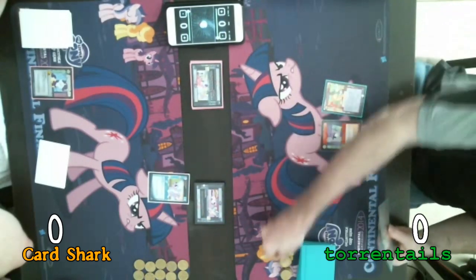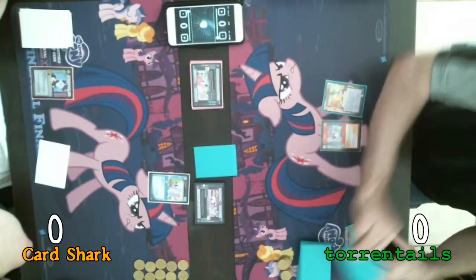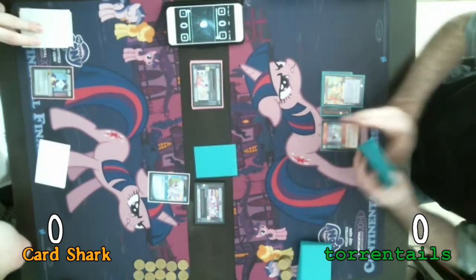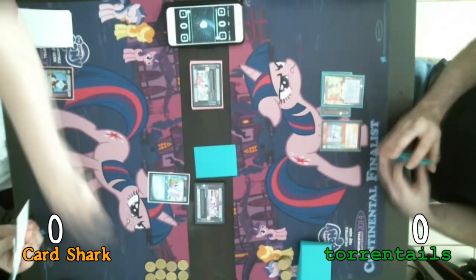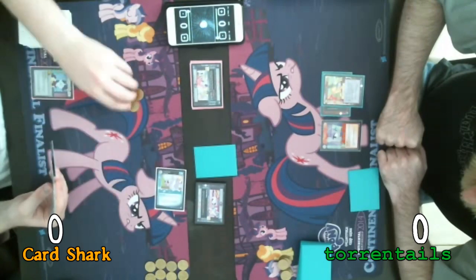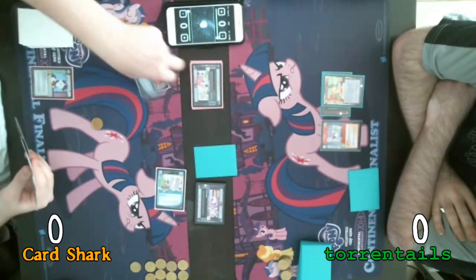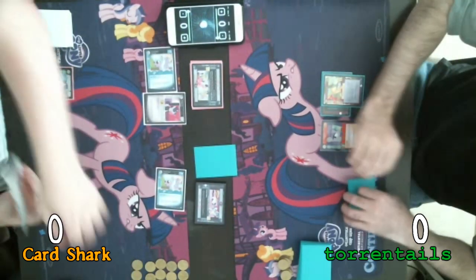Pay one for Varmint Barricade and one for face-down, activating Varmint Barricade. Not my move — I'm not complaining. Draw two action tokens. I'm going to exhaust Cloud Chaser and pay one to play Cloud Chaser to your problem. I'm going to exhaust that Cloud Chaser to play a Rising Star — I know what's coming. And turn.